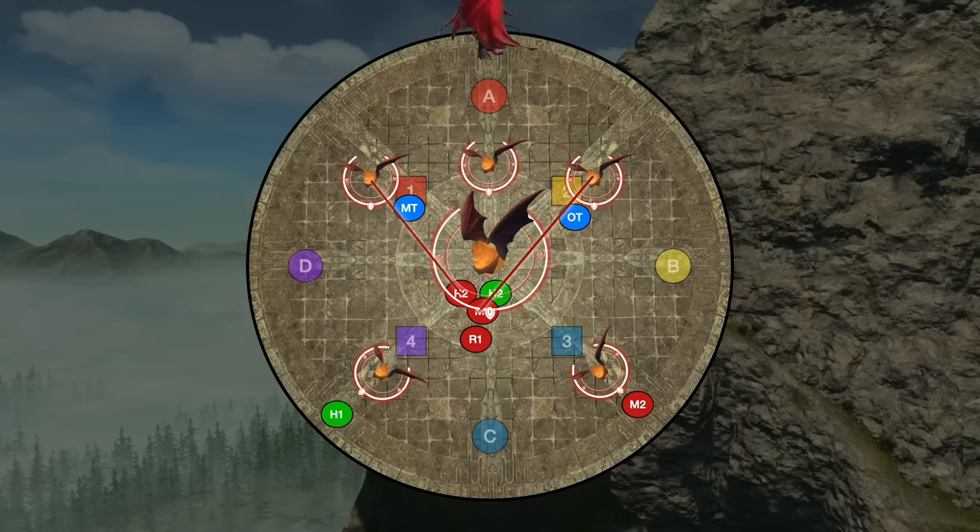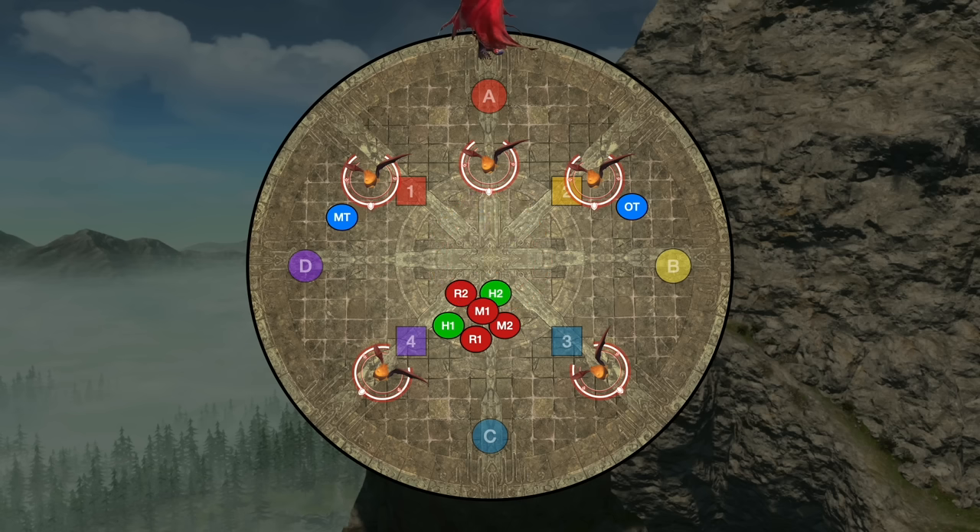Finally, the two northern corner adds are going to tether random players. These are tank buster tethers — have a tank pick one up and go away from the group, as while these don't have a big conal cleave, they do still cleave in a small area around the tank. The mechanics then repeat until you either kill all the adds or it enrages. The only suggestion is to definitely kill that middle one first, but once it's dead, the order you kill the rest is up to you. My group preferred killing the southern ones, as it allows you to skip more mechanics based on DPS.